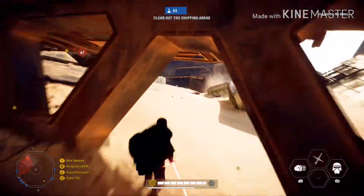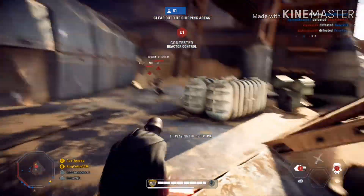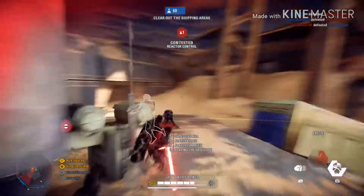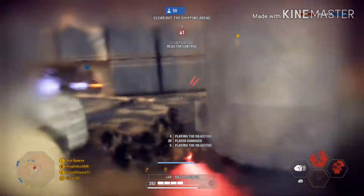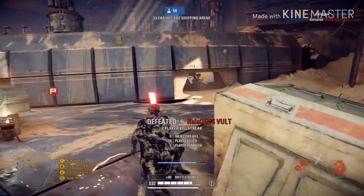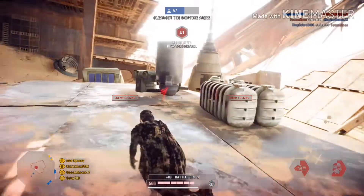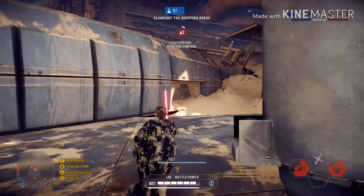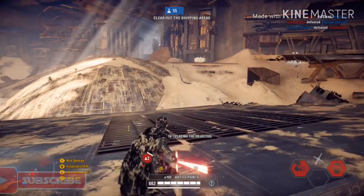I'm going to start with BB8. I think BB8's primary weapon is probably going to be some sort of shock ability, because we could even see him use it in The Force Awakens — he just gave a little shock to Finn. BB8's shock ability would probably work similar to Palpatine's lightning, where the more you use it, a bar will charge up and if you use it too long it'll go on cooldown. It probably won't be as powerful as Palpatine's, maybe a little bit less powerful.